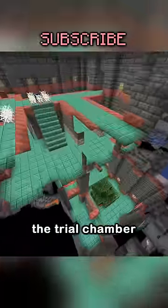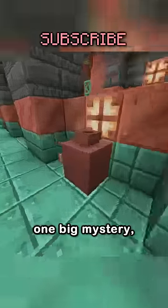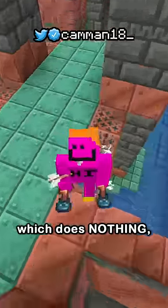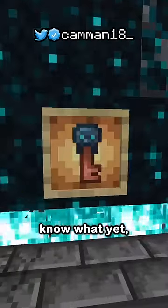When they added the trial chamber snapshot, we got this whole cool structure which can give insane loot, but it had one big mystery. The trial spawners would drop the trial key, which does nothing for now. This key is going to do something big in 1.21, we just don't know what yet.